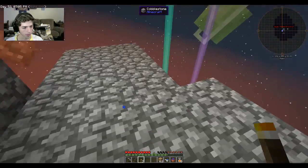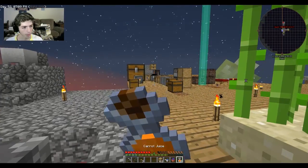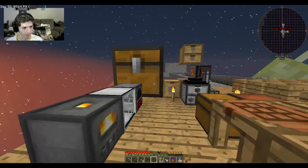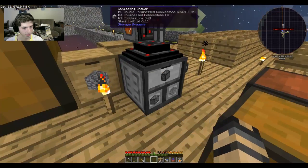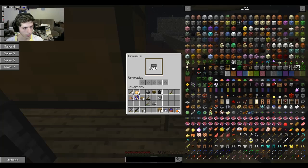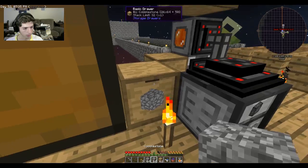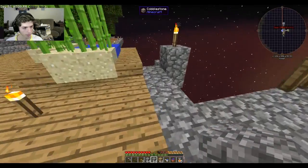I'll continue on this after I grab some more cobblestone — that's what I came up here to do, grab more cobblestone, and that happens. Can you grab it out of these drawers? Yeah, shift right click. I was trying to shift left click and it just opened up the inventory.